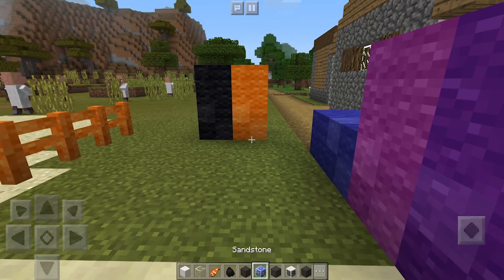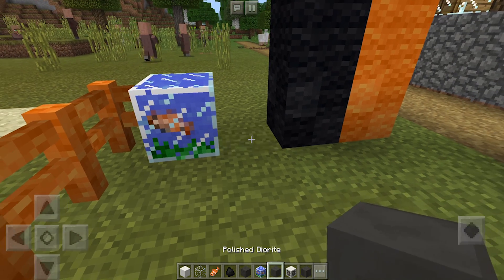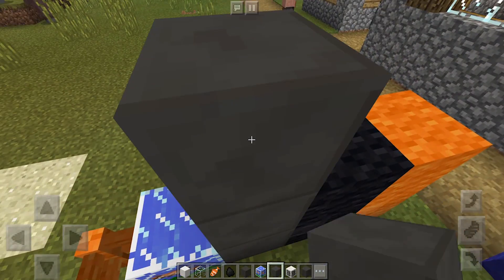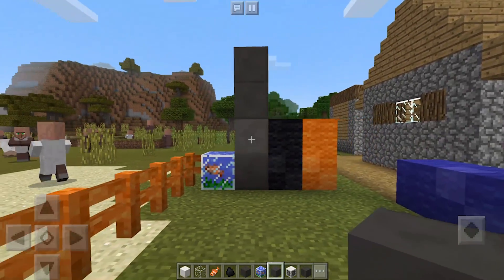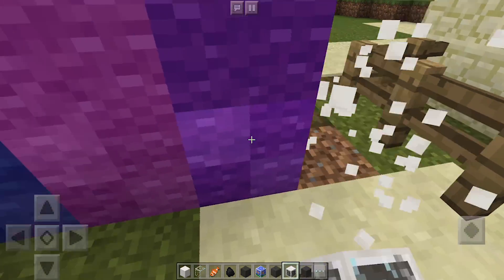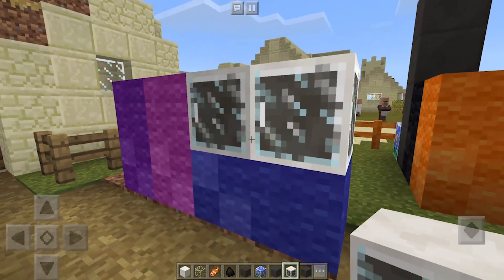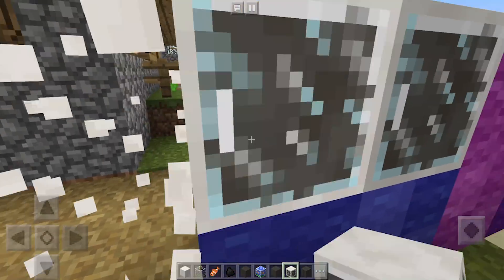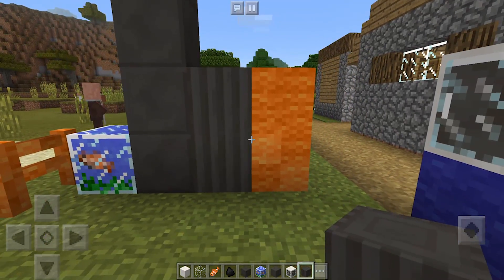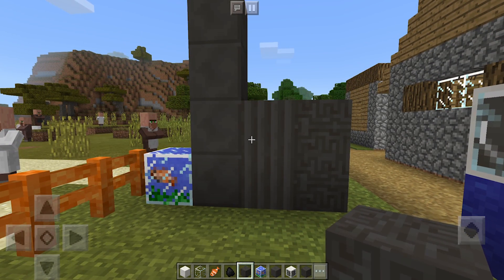First off, we have the aquarium, which looks really cool and will be a really nice decoration to build. Then we have our polished basalt, which looks super, super good — I really love this design, and it could be used for some epic builds. We also have some cupboards — nice cupboards with some glass doors here, and you can get them to face into each other. They look really, really nice as far as design goes. And then for the basalt, we can also get them in all the different quartz designs — in pillars and in chiseled design as well.